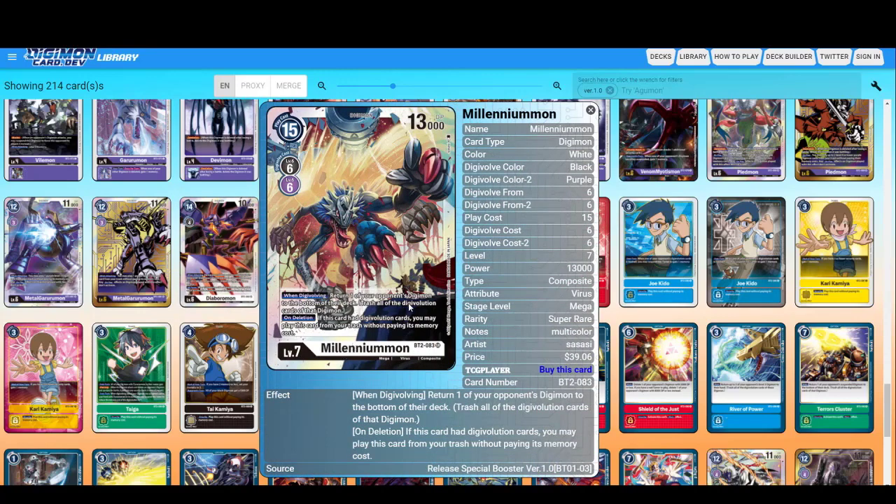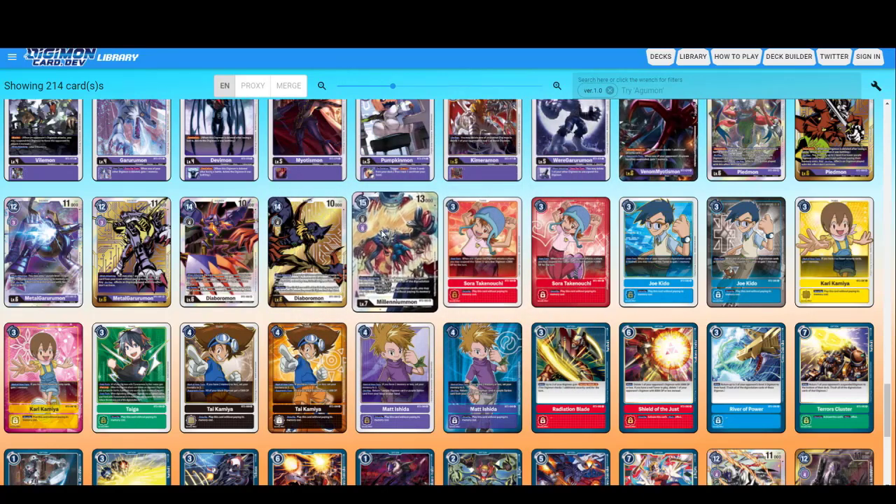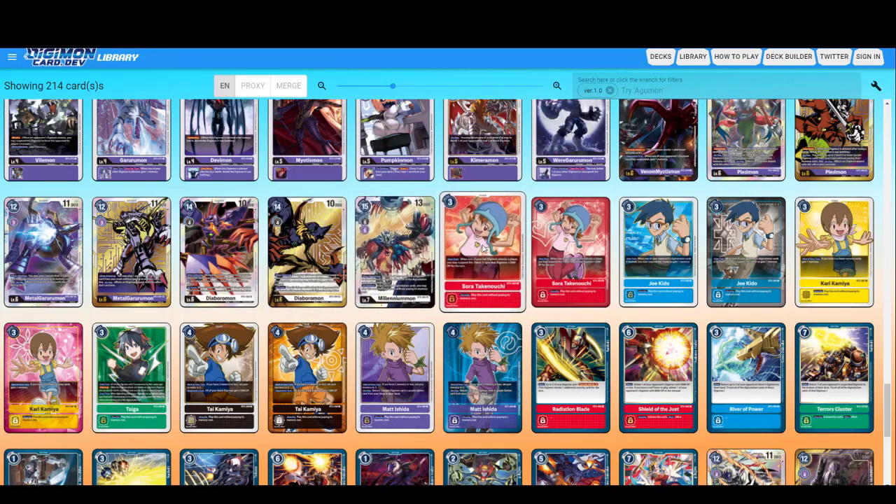When Digivolving, return one of your opponent's Digimon to the bottom of their deck. On deletion, if this card had Digivolution cards, you may play this card from your trash without paying its memory cost. This is a good investment for your Digivolutions — red Digivolution material. So if it gets deleted, it can somehow come back again.